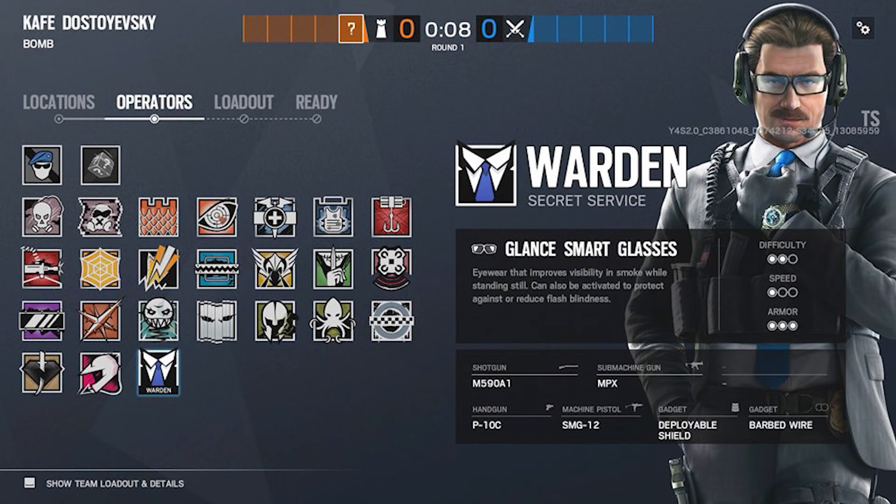Let's start with Warden. He is the guy that we don't really know much about yet — we're still to get his trailer — and this is an overview of the operator. His ability is the Glance Smart Glass: eyewear that improves visibility in smoke while standing still, and can also be activated to protect against flash blindness. To see through smoke, he'll have to stand still. That's quite useful for holding a position in the objective when opponents have smoked it out. But I'm guessing when it comes to flashes, maybe he can do that on the move.